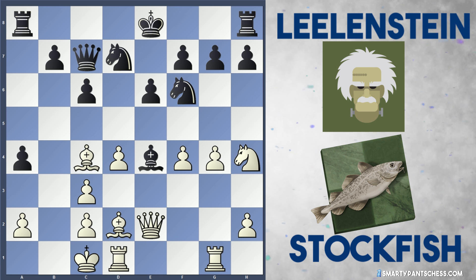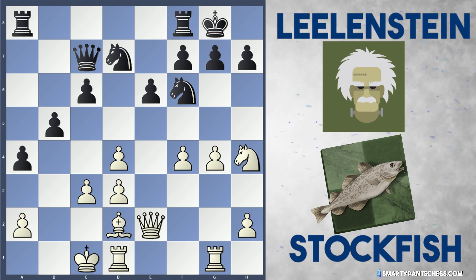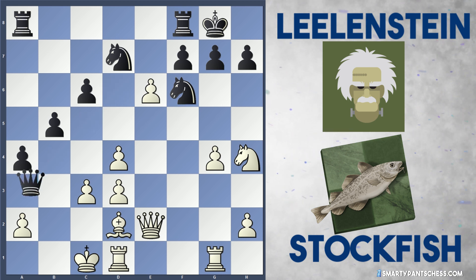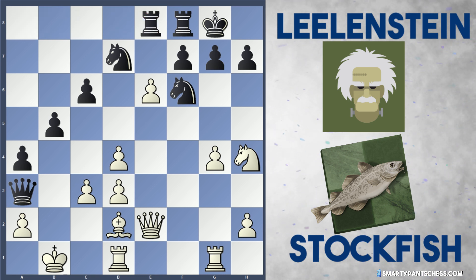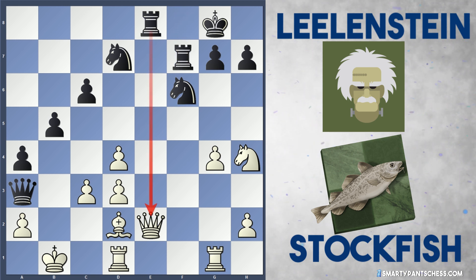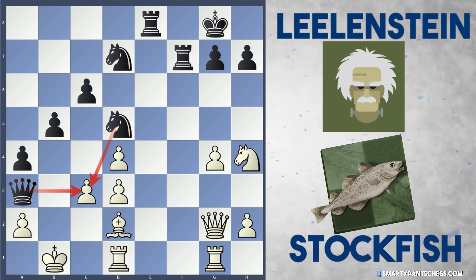If white just plays bishop c4, b5 can be played attacking the bishop, bishop d3, takes, takes and castles from black. White can play f5 to continue some sort of initiative, but I feel like black gets an advantage with queen d6. After f takes e6, black can play queen a3 check, king b1. Black can sacrifice the pawn by playing rook ae8. After e takes f7, rook takes f7, black's hitting the queen. After queen g2 and knight d5, it looks as though black's got a better position, with the two open files and white's king not exactly safe.